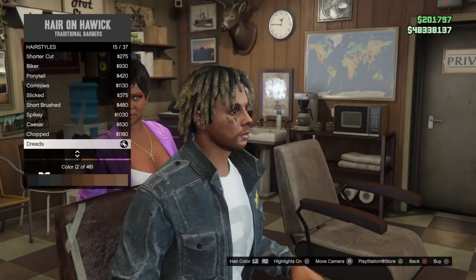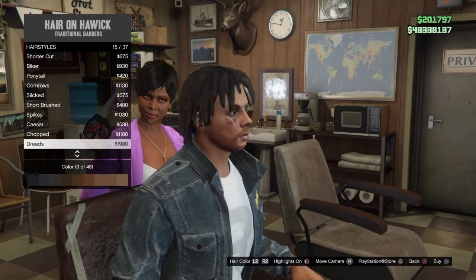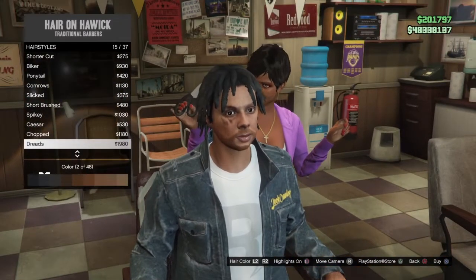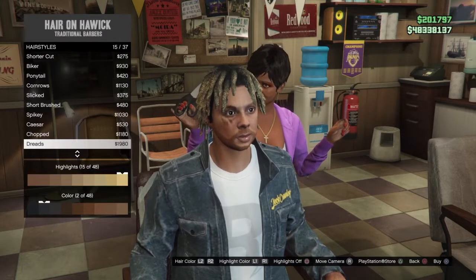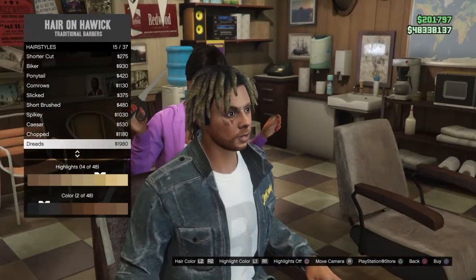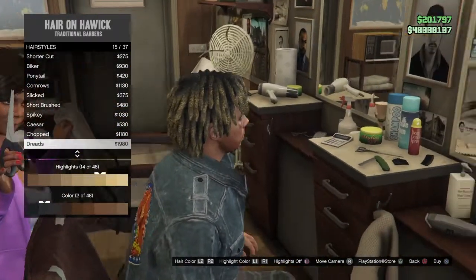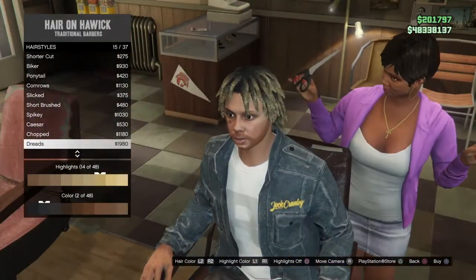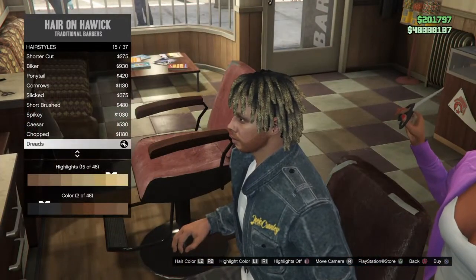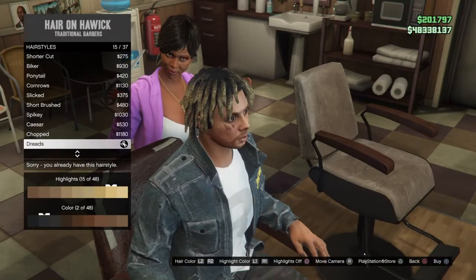So basically, you wanna go to dreads. And then you wanna go to not black, but the second black — like a bit lighter black. You wanna put highlights on. Then you wanna go to not the tanny one — like the dark yellow blonde, the dark blonde — you wanna go to this tan one.